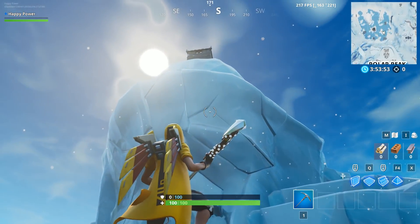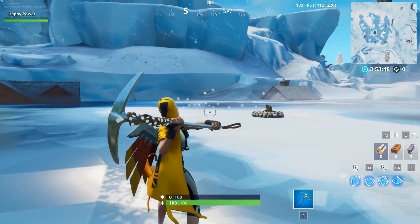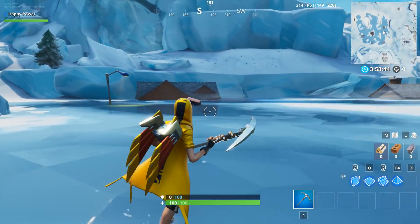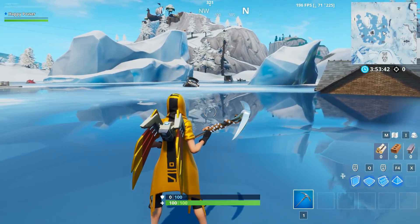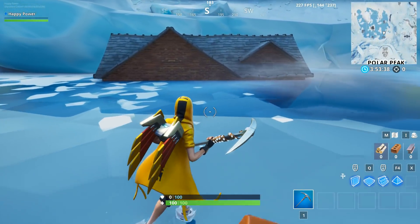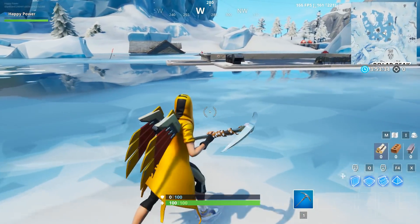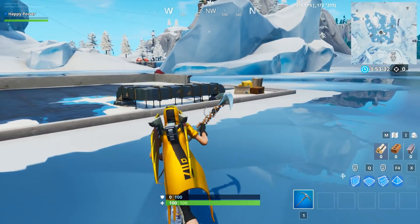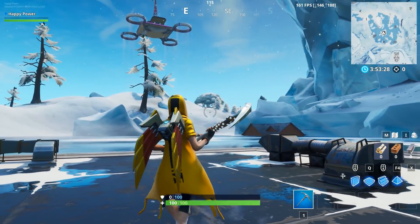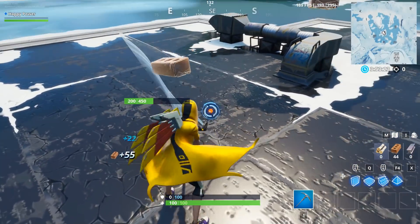First up, the Cactus event itself: the ice around Polar Peak is definitely going to be melting down, and we know it's already starting to melt. The image showcases this around Greasy Grove but also the transparency at the front of Polar Peak. The transparency is essentially showing the ice melting every single day, and every day we'll probably see the ice melt down more and more. Basically the depth of the massive transparent part of the ice will start to get deeper and deeper.